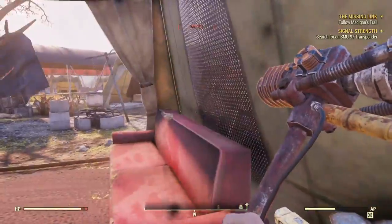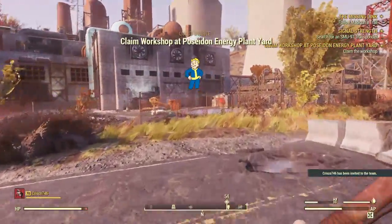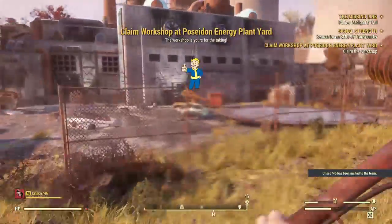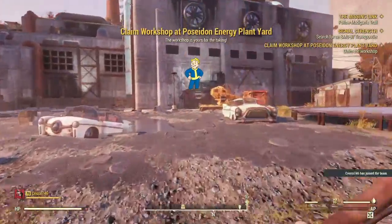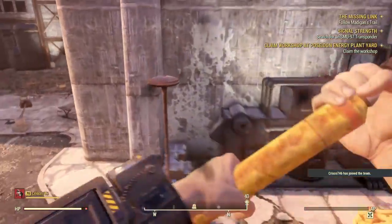There are mines across the way, so you're going to want to watch out for those. But directly across from here towards the plant, you'll see a little alcove area. Behind that lamppost dead ahead is going to be another cap stash sitting on top of the little boxes right here.